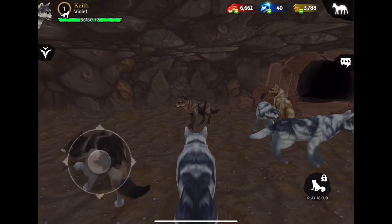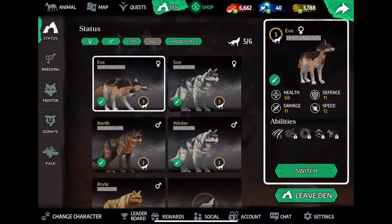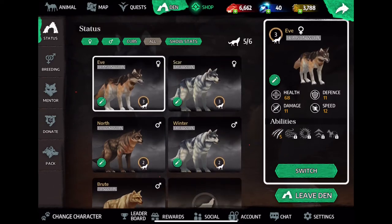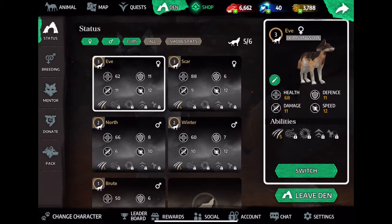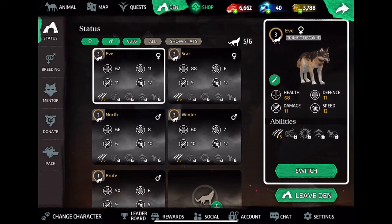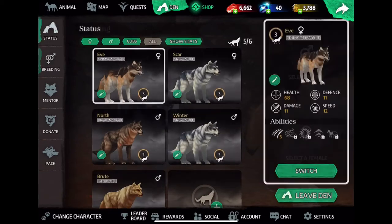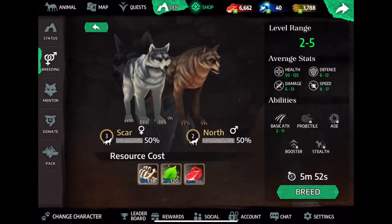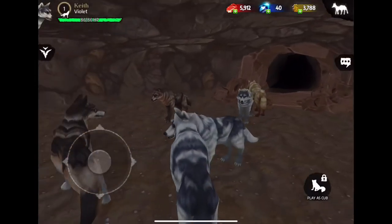Alright everybody, we're back. All the pups are now fully grown. I went ahead and trained Eve as well, and all the other wolves. I also finished digging, so I can now have one more wolf. I'm now playing as Violet because it's a little bit better than North. So we have Eve and Scar — we want to breed those two, but they're both female. So we're going to breed Scar and North this time. You can see their likely stats, and I also collected some resources while waiting. So we're going to go ahead and breed those two — that'll take a little over five minutes.